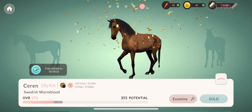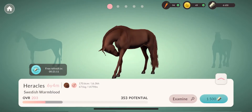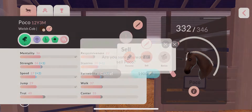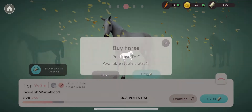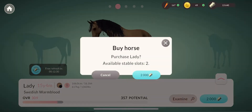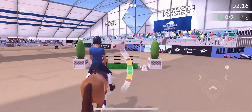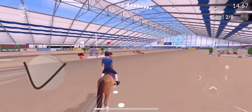I bought this bay mare and kind of went through a bit of a horse buying craze. I also bought this stallion named Hercules, then ended up selling the Welsh cob I had gotten to make room. This new horse had really good potential, and I also bought this mare who had good potential too. Then I saw this Welsh pony who had the jumping prospect trait, so I bought her - she made it to intermediate and was such a cute tiny pony.